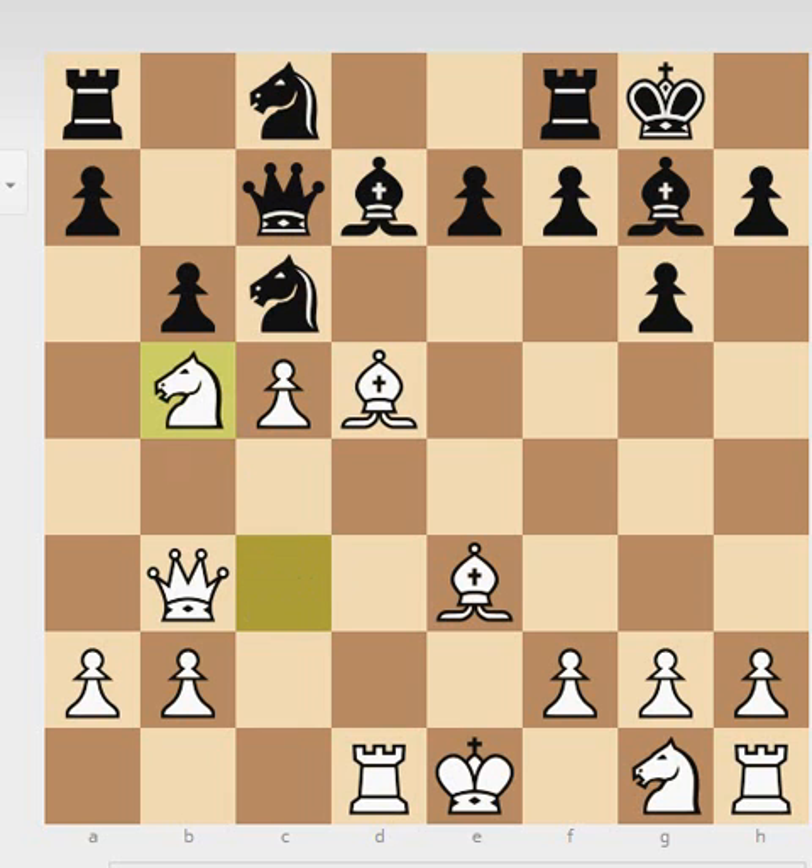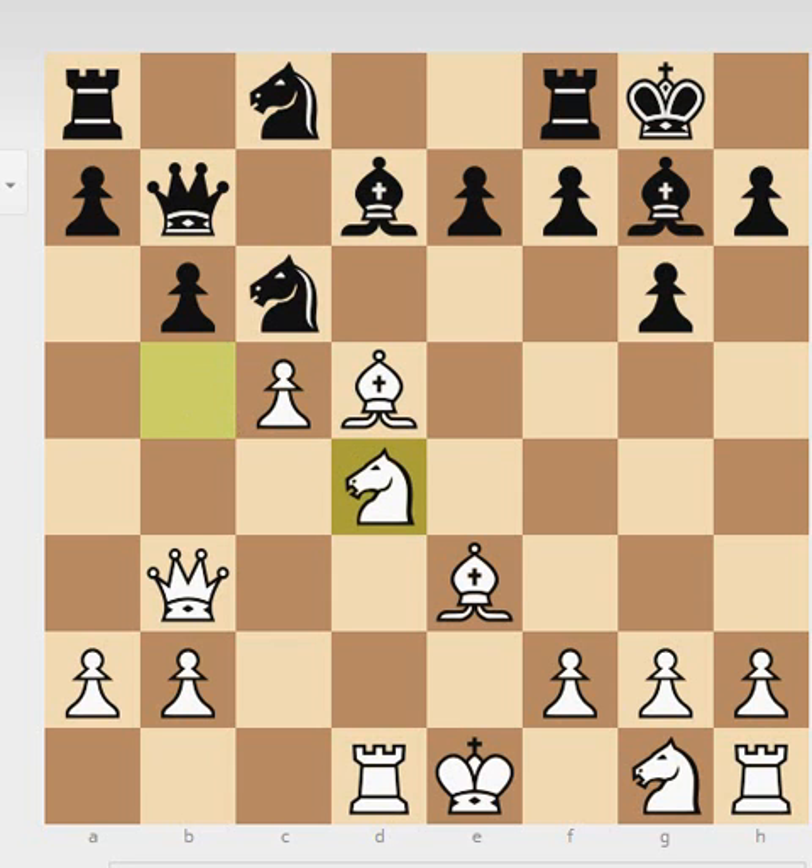Black plays Queen to c7. White attacks the queen — a much better move would have been to play knight to e2 or f3, because your development is not finished and this leads nowhere. Black just plays Queen to b7. We see knight to d4 from White. Up to this point, Black played very well, and now he makes horrible moves.